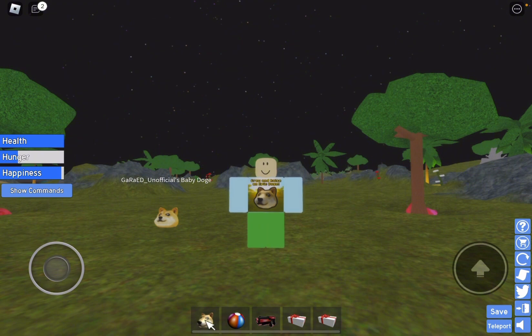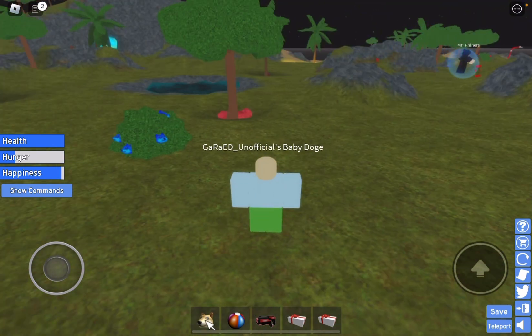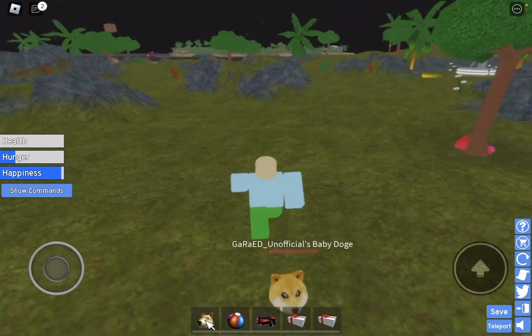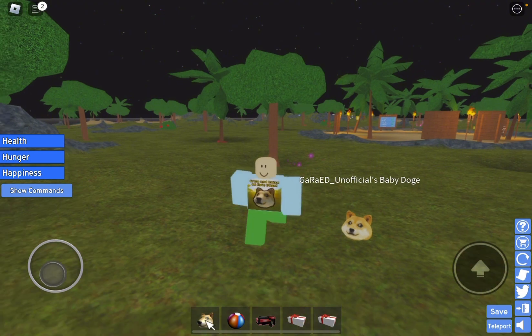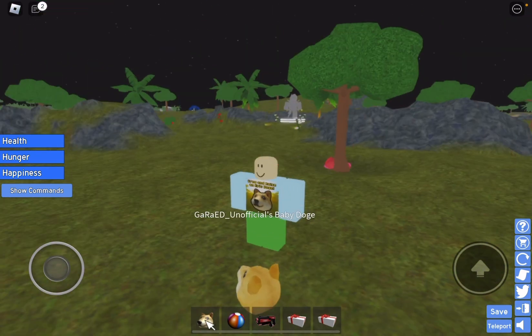First up we're gonna do some Doge Care and XP farming. As you can tell by the name, growing your Doge right here is one of the main objectives in the game — you basically feed it and such. We're mainly going to be focusing on XP farming, basically to get as much XP as you can with all the berries you can find around here.